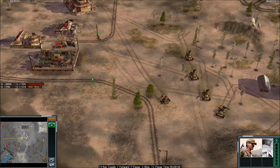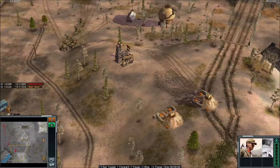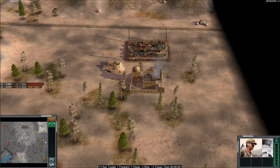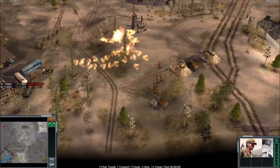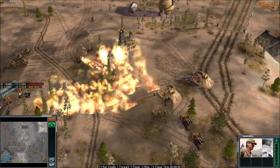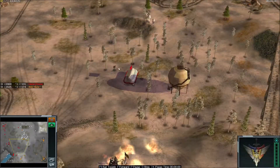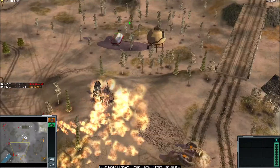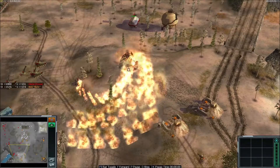We have some minigunners here from Freestyler — he will go for the oil capture, let's see. At the same time, BigSize has one war factory, nothing more going on in his base. Looks like Freestyler is going to flame this oil, because he got some minigunners — or maybe just to scan around the map. Yeah, looks like he's destroying this oil.